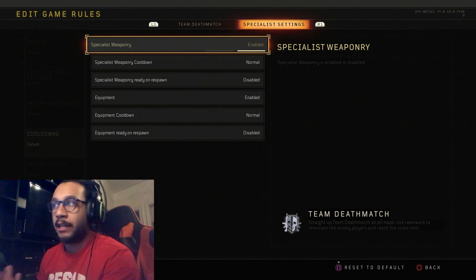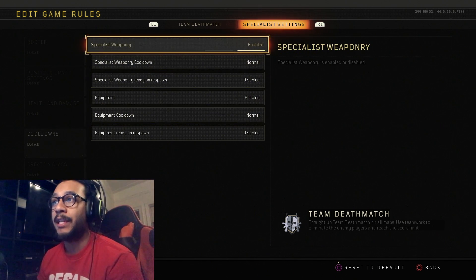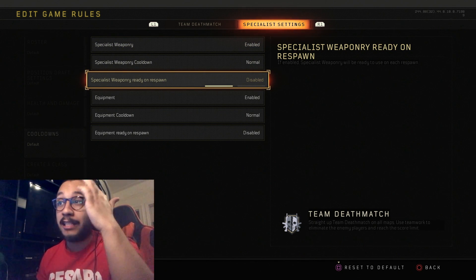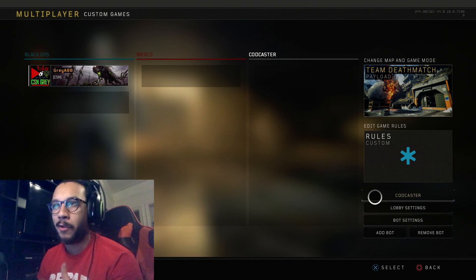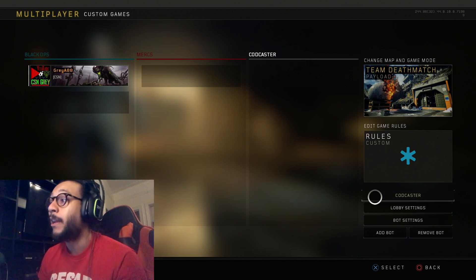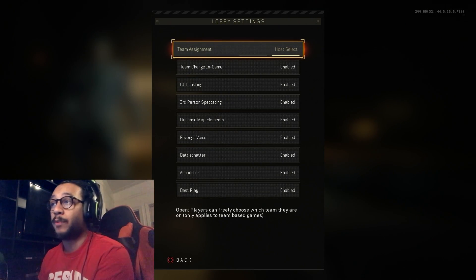For Cooldowns, this is where you adjust settings for specialist weaponry and specialist gear — you can set what the cooldown is, whether it's enabled or disabled, or ready immediately at spawn. For CODcaster settings, I'm not really into that so I'll skip it for now, but there are a bunch of settings you can adjust there.